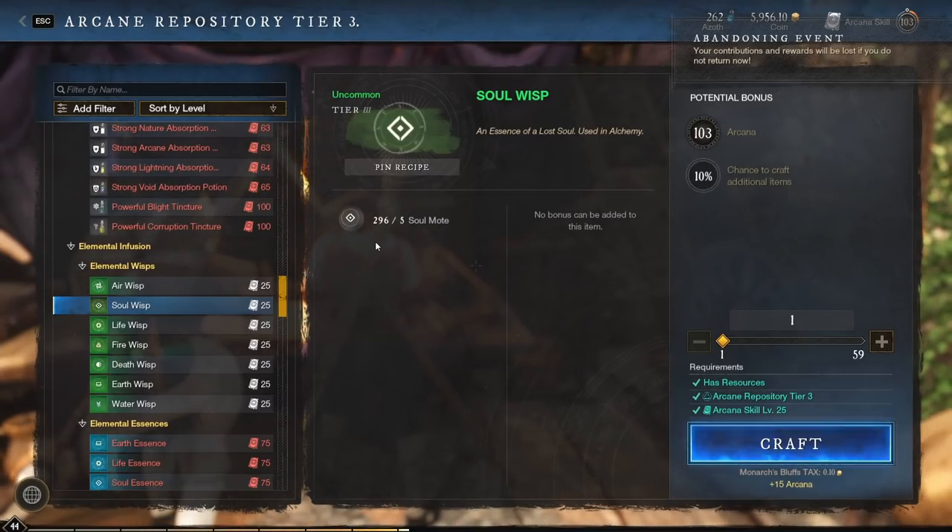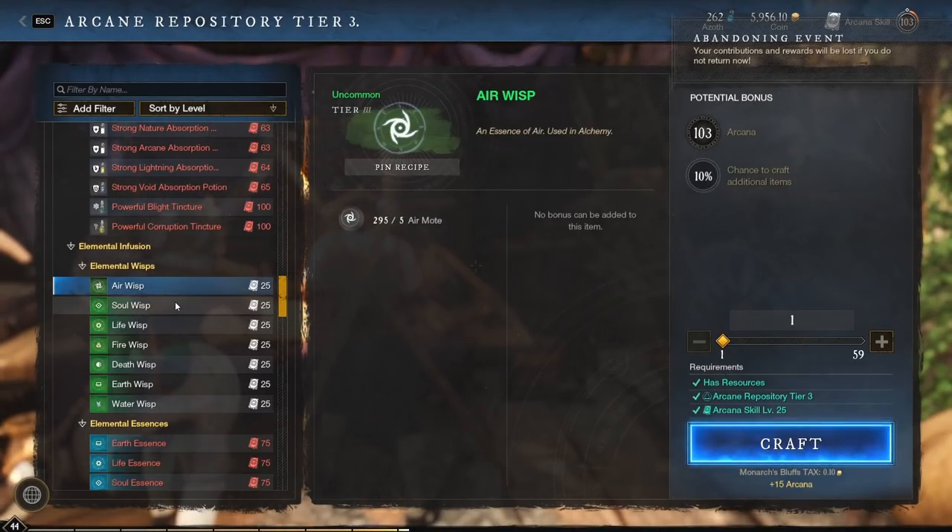Sometimes you'll also see mining nodes like Blight Crags — electric rocks, death rocks, whatever — and they'll also give you Motes. So you collect the Motes and come to an Alchemy Table. In order to make Wisps, you'll need different tiers of the Alchemy Table. For Wisps you need an Arcane Repository Tier 3; it takes five Motes to get one Wisp.